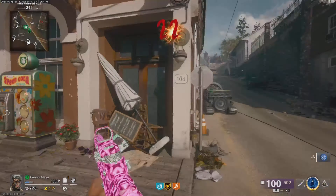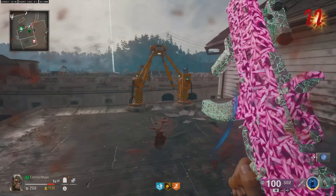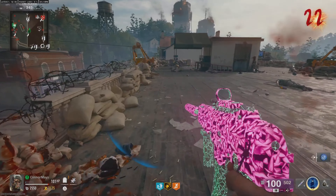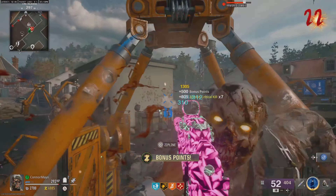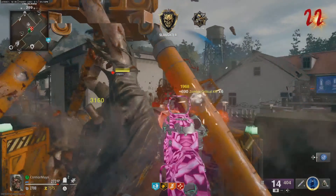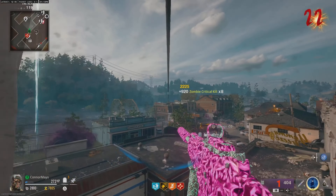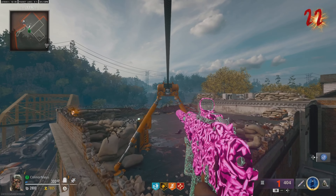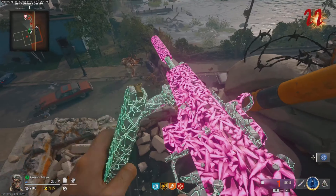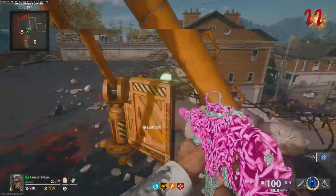You can actually activate that challenge thing and it will spawn in more zombies. I've noticed that if you're on a low round and you like how easy it is, you can just activate that, and I don't think it switches the round unless you kill the zombies that have orange or yellow eyes. But if you kill only the zombies with purple or pink eyes, it won't end the round. So you can just sit there getting really easy kills on the zombies that are supposed to be spawning for the challenge.